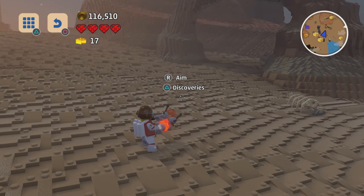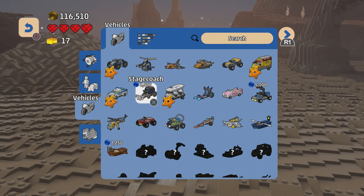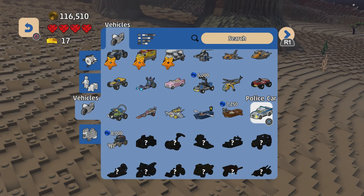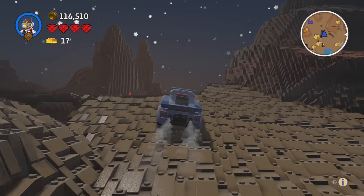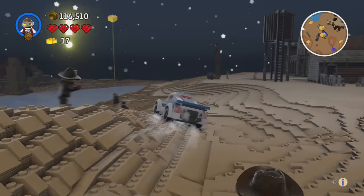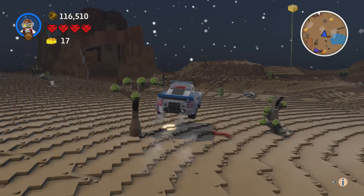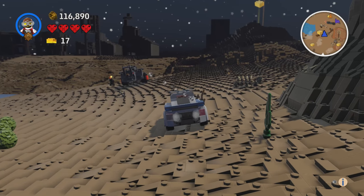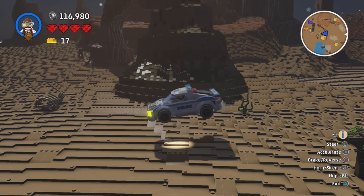The next thing we're having a look at is the Police Car. We've seen this before in previous videos. It's a pretty fun car — faster than the other vehicle we were driving before. It has the hopping function like all vehicles do, but apart from that it's just a car.